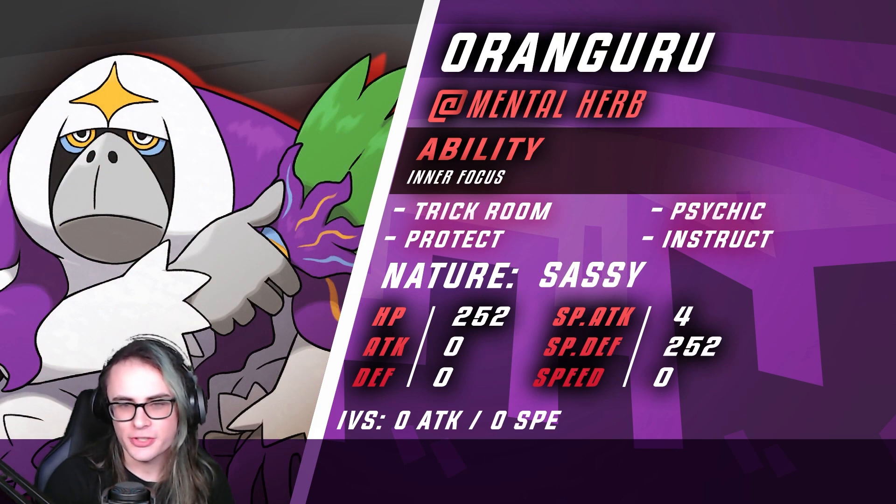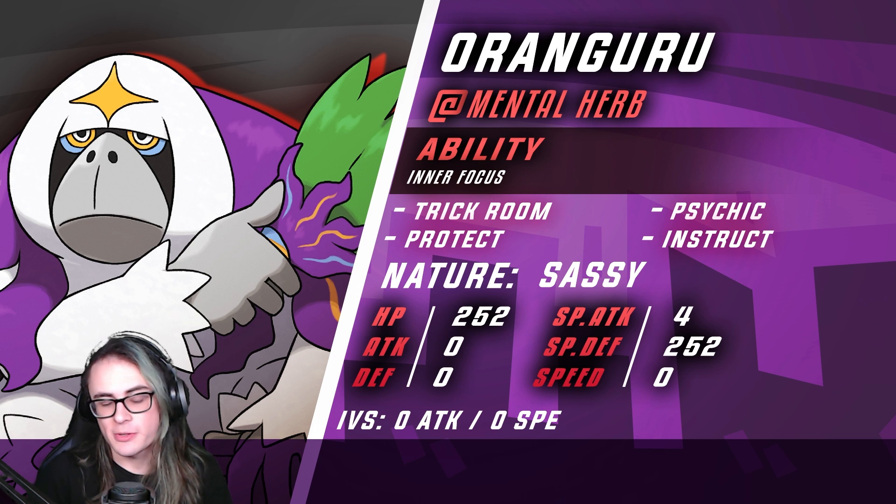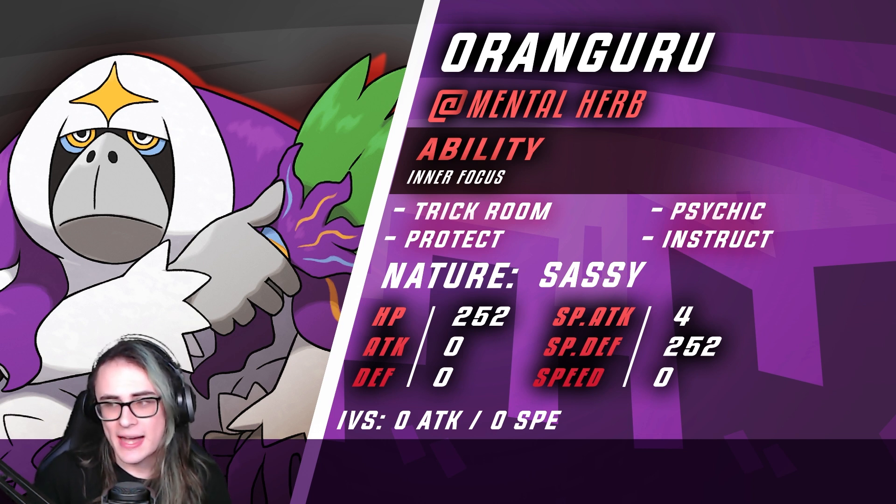Next up, we do have Oranguru with Trick Room, Sidekick, Protect, and Instruct. This is just meant to be a really good Trick Room setter. With Mental Herb, we do stop opposing Taunt users from stopping us. And with Instruct outside of Trick Room, we're able to make Tinkaton into an absolute threat, making Tinkaton go for Gigaton Hammer multiple times in a row.